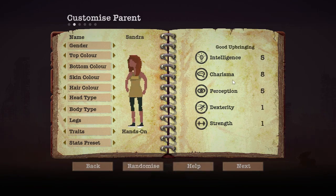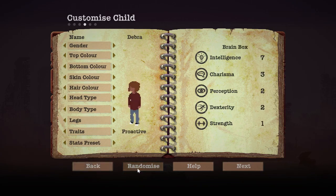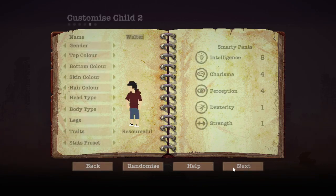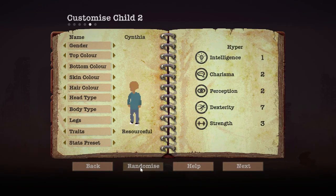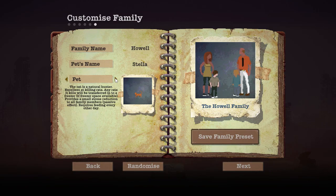Parent two — one, two, three, four. Timmy! Child. Walter. Walter, yes. Oh no, puppy! Can't. Okay, let's do kitty.